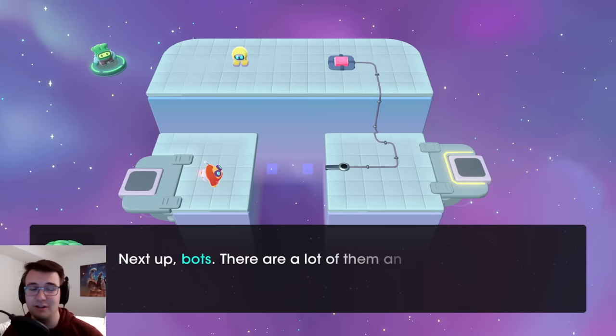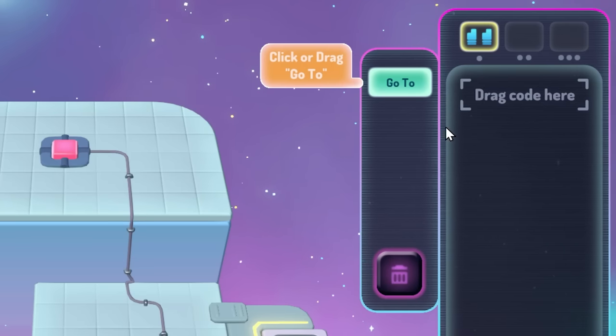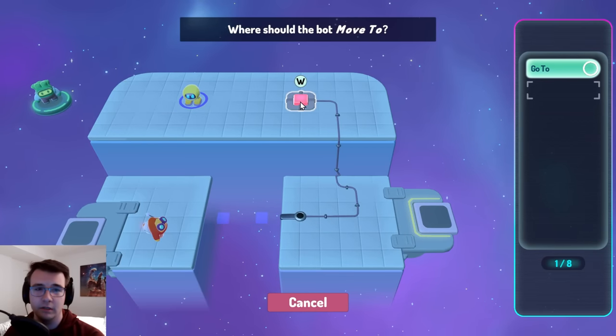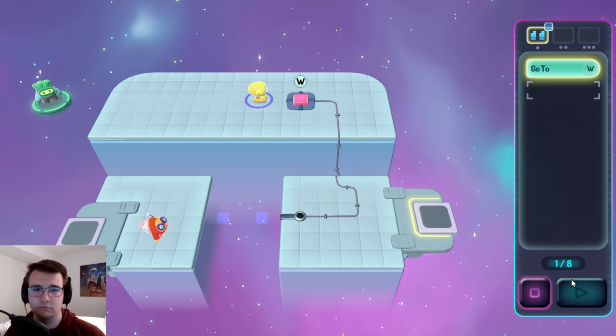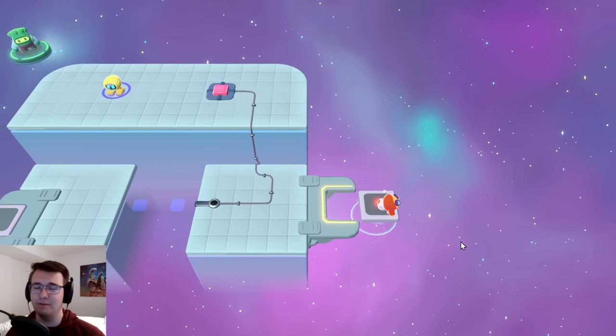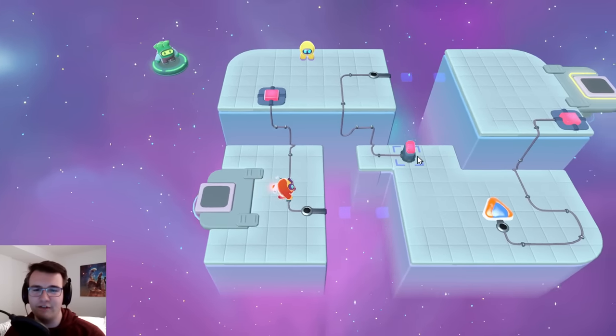And here's the robots - coding robots! Go to here... did that work? Nice. And then I can just go to the end platform. Seems simple enough.